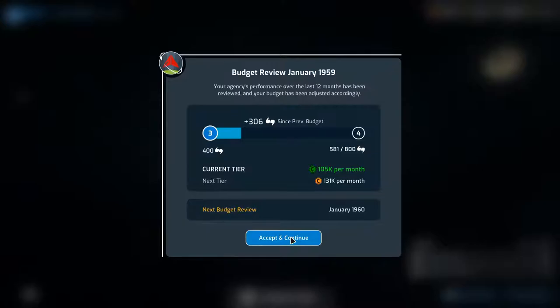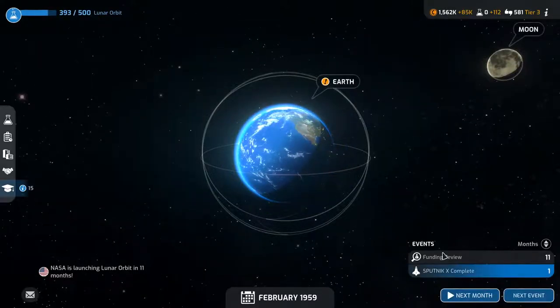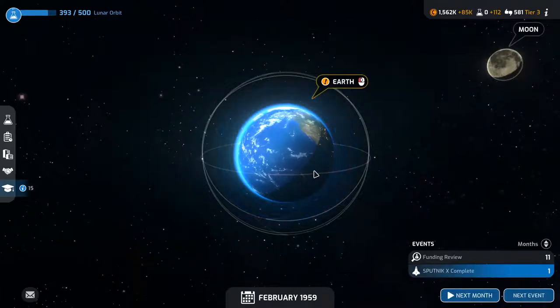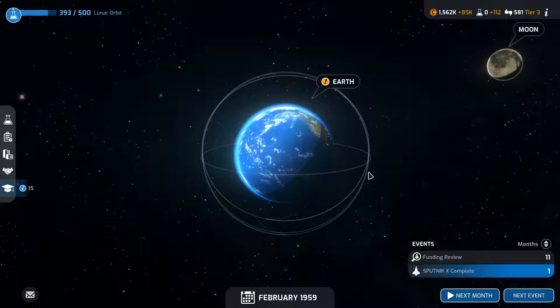Accept and continue. Our Sputnik X is complete, with one month to go. We'll end it there — get the Sputnik X up and then send our dog into space. As always, if you watched this and would like to leave a like, comment, or dislike, please feel free. Hit the subscribe button if you'd like to see more. I've been Danny Boy, this has been Mars Horizon, and I'll catch you later.